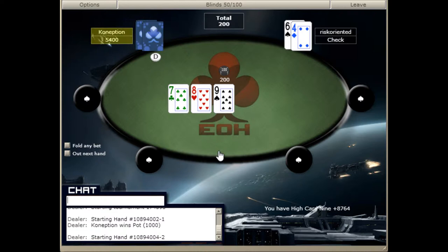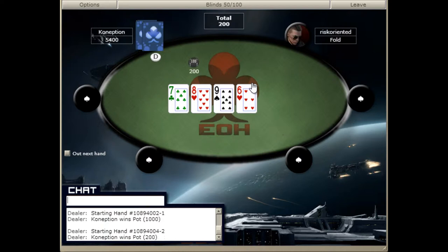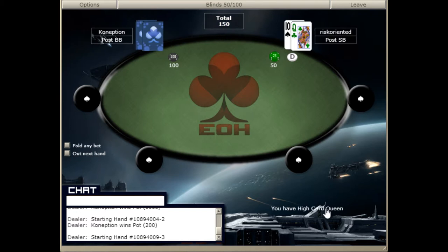He just called his button. The bottom pair is no good here — we're going to check and fold if he bets. He overbet the pot. Either that's a ten or it's a big mistake, and we're going to try to figure out which one it is as the tournament goes on.